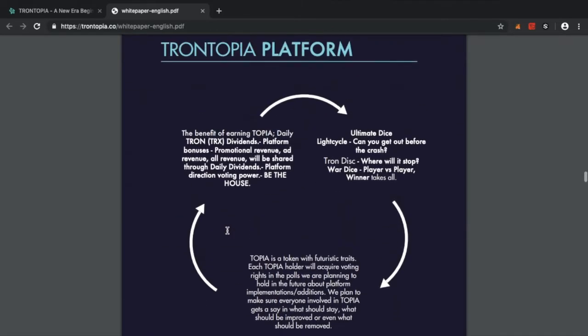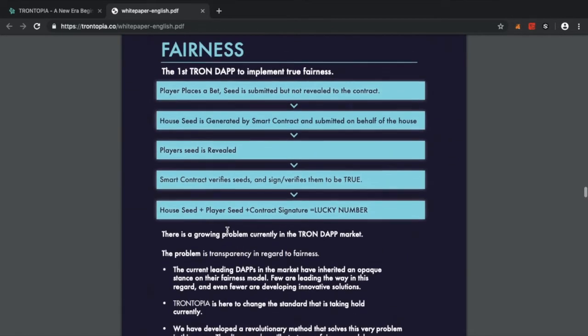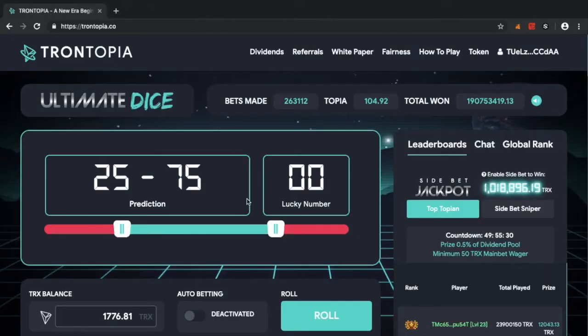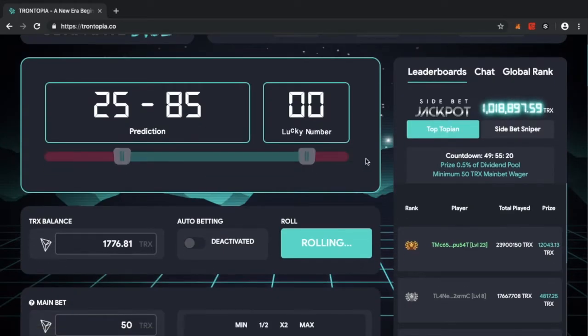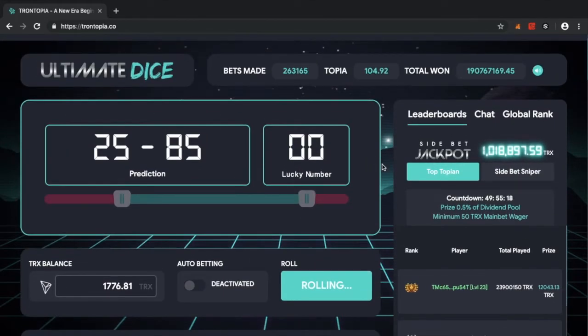A lot of people wonder whether dice games are rigged — like the system knows when you're winning and starts giving you losses. Trontopia is different. You can use your own seed, where the game doesn't know exactly which address is placing the bet. That way the game is 100% fair — it can't differentiate between who is playing, which is an amazing benefit.